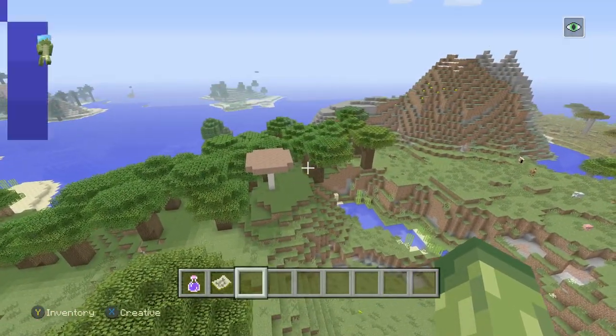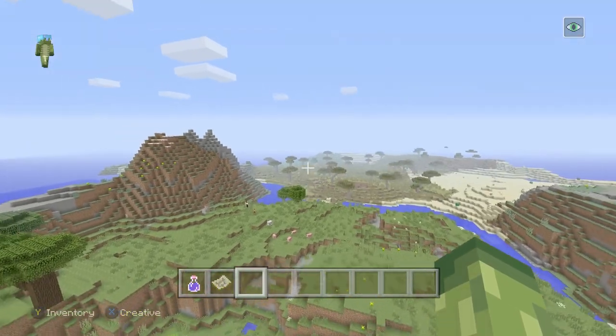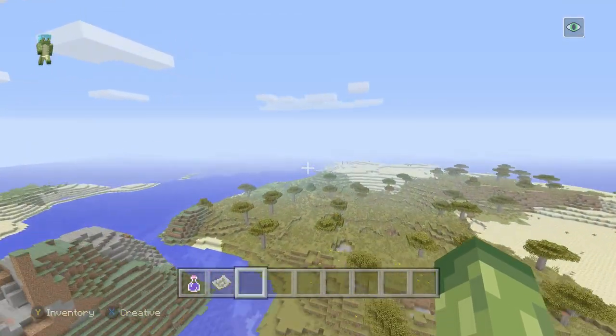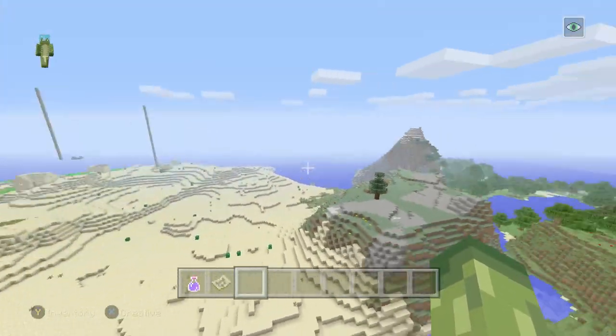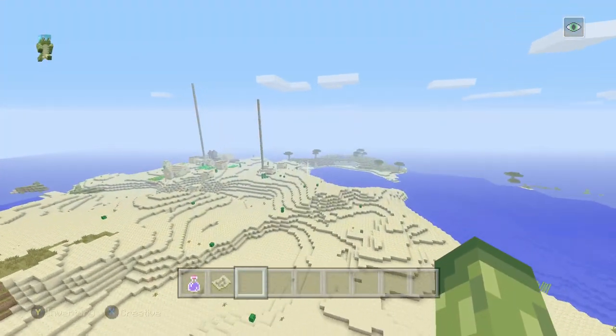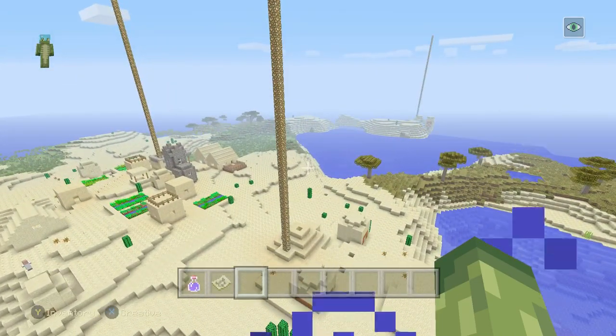I was hoping to find a jungle but I didn't notice any, because the biome scale on this is really small. I was hoping for more variety of biomes but that wasn't the case. It does come with a savannah biome with the acacia trees, and of course the desert. Remember guys, if you find anything else in this seed that I'm not showing today, leave a comment below with the coordinates.